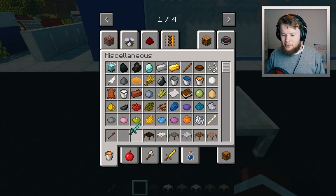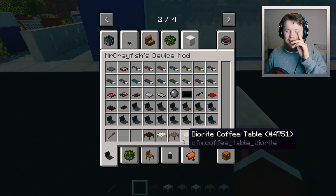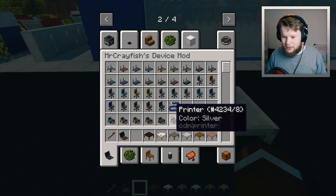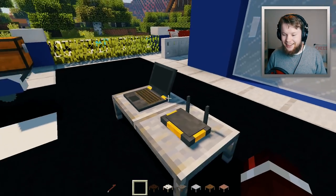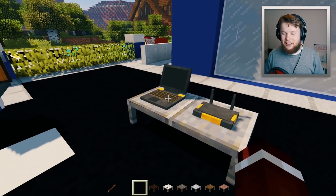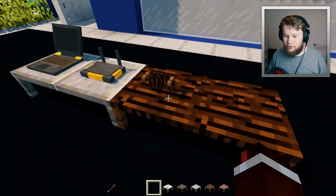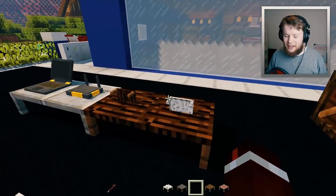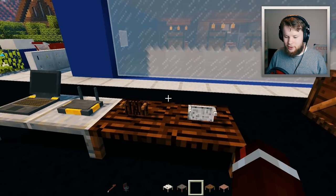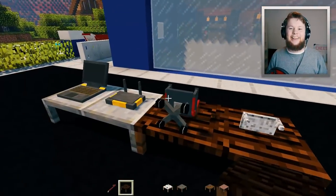A cool thing is if you have my device mod — which I discovered works really well with this — you can create a gaming setup. You can actually put a laptop and a router on the table. Do note that you can't actually use those items from the table, but they work with all the other coffee table types as well. You can even put a coffee table on a coffee table — the inception is real! A lot of stuff from my device mod renders really well on these tables.